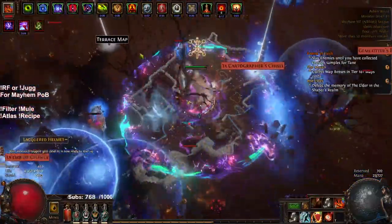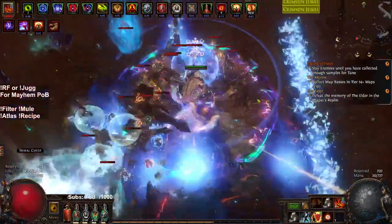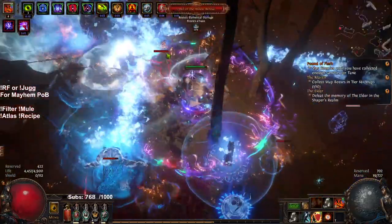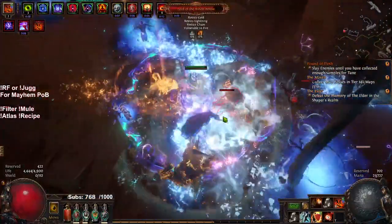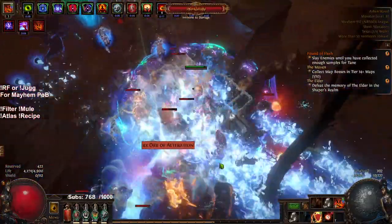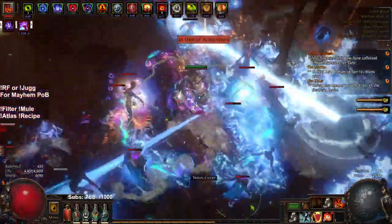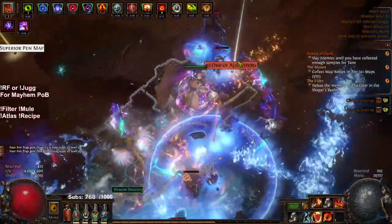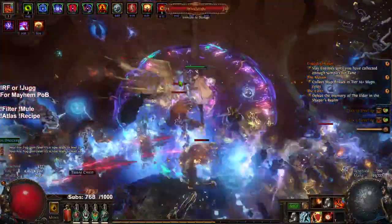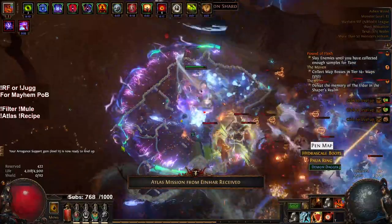I don't even know where the map boss is. He's supposed to be by the little hut — I don't know where the hut is. Shit, he's somewhere over here. I see him... there he is. Got him. This is gonna be a crawl with the 35%... oh boy, what just hit me? Where did he go? I lost him again. Map boss? I'm gonna believe he's in here somewhere. Maybe if it pops up with a master mission, I'll know he's dead. Hey look, a master mission — that was cool.